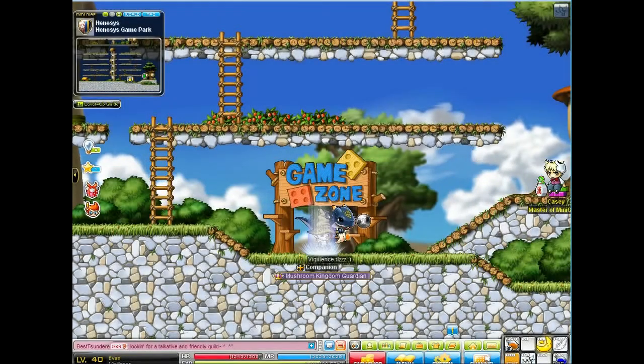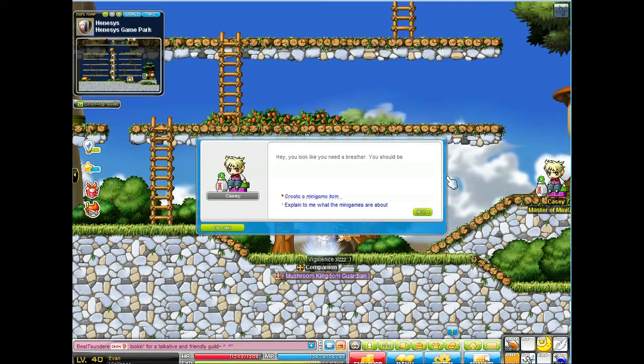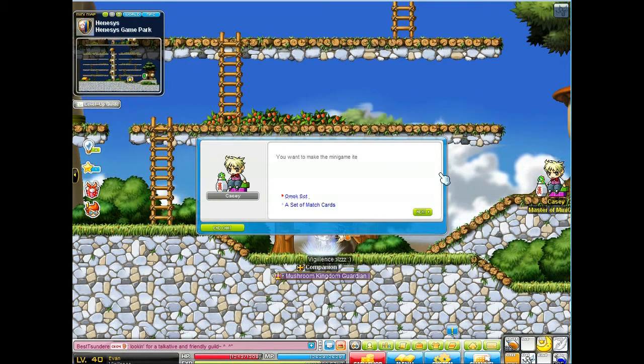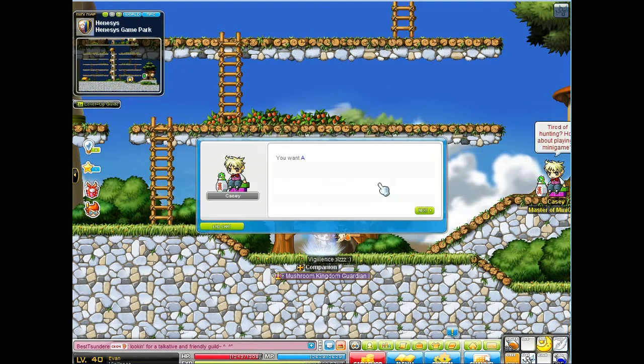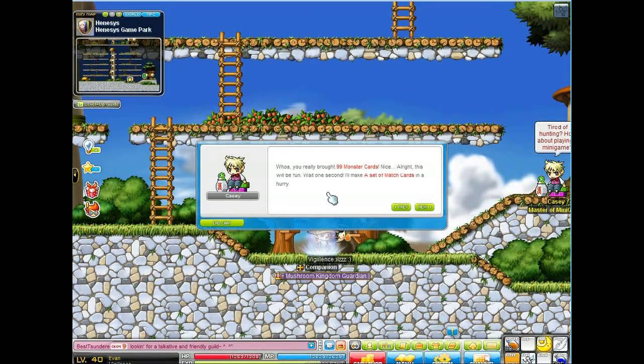You can get them from Evil Eyes in Victoria Island. You need 15 of them, and then once you have those, go over to Henesys and talk to this NPC here. Click on him and just ask for a set of Match Cards. You can actually get as many sets as you want as long as you have room in your inventory.